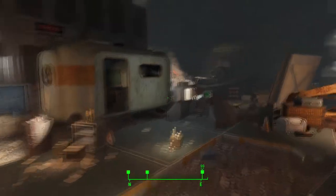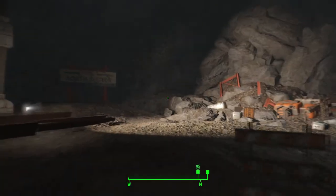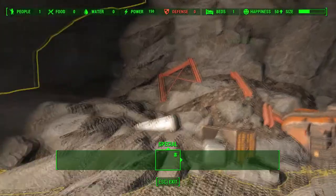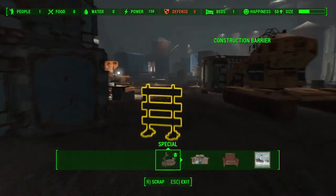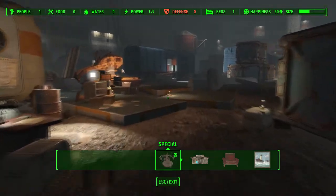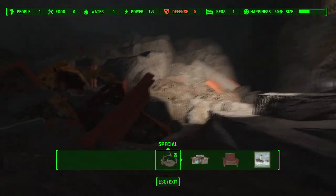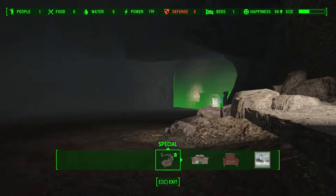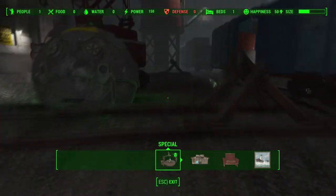There are three sections you need to activate, so let's go into building mode to remove the rubble using scrap. This is the north one, so I'm just going to remove that, and then we've got the northeast one over here, and over here we have the east one.